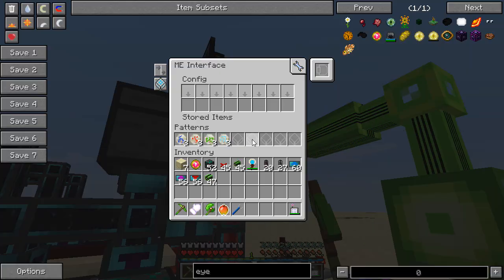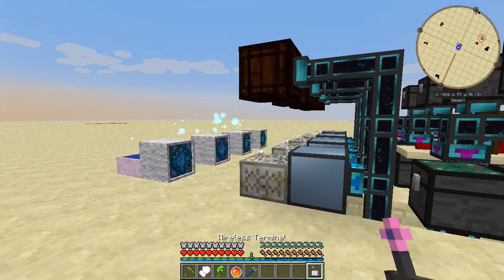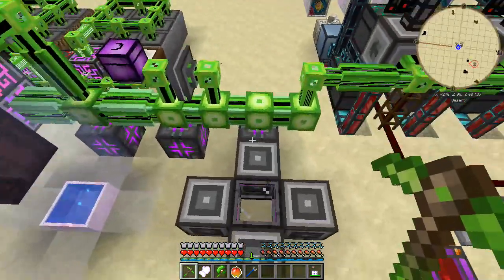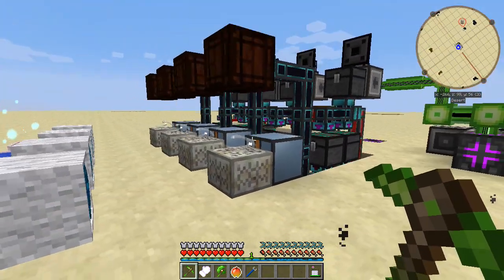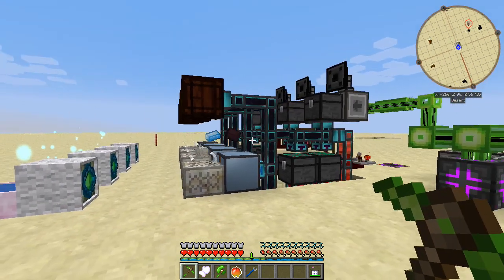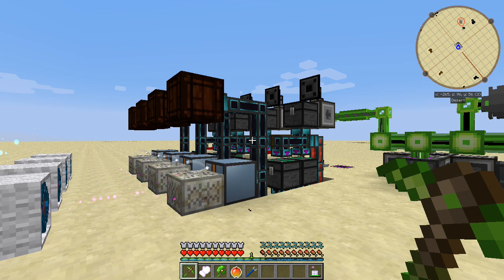Let's get started. Now this is the interface. I have this thing set to automatically craft — I always want to craft. That's why there's 12. This thing's working perfectly. I didn't mean to show you that, but this is the proof that it does work.